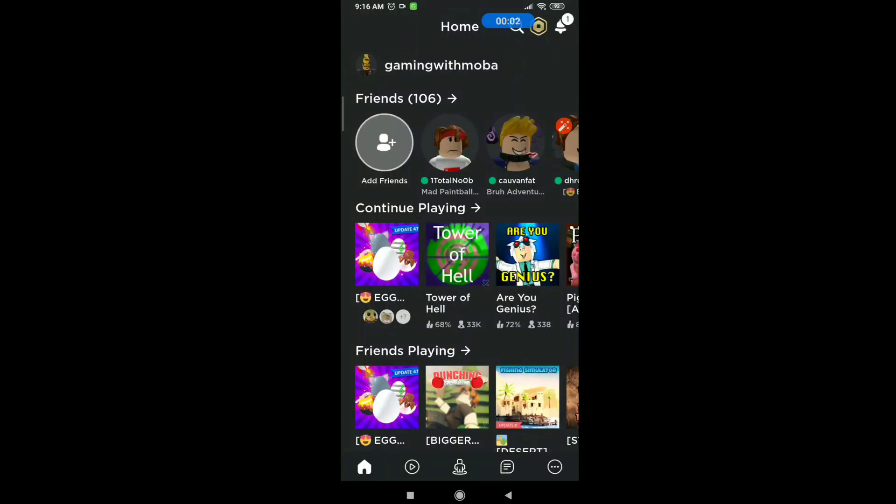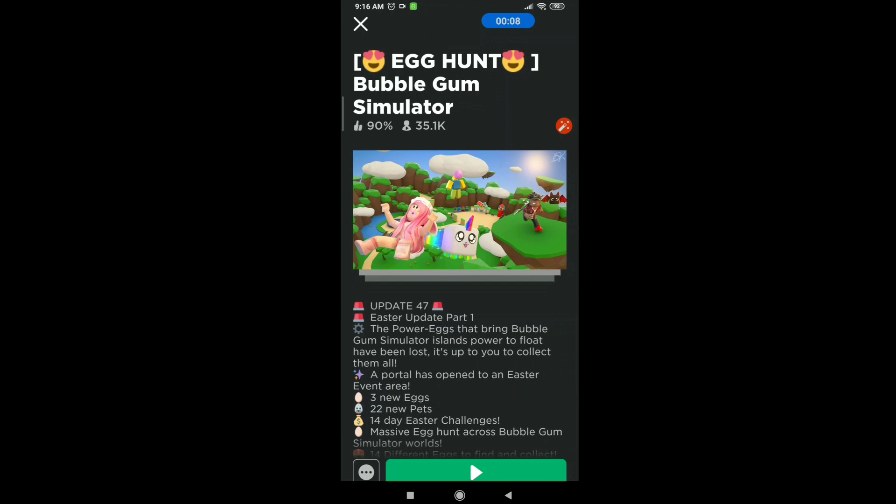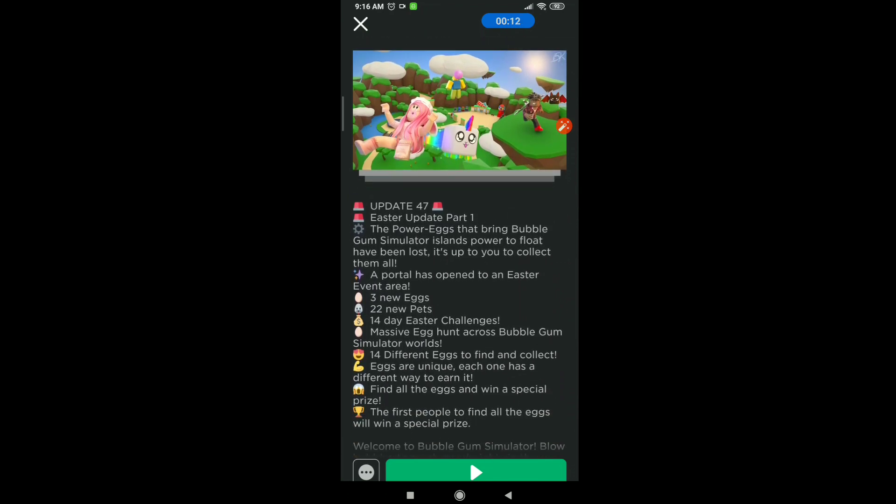Hey guys, what's up, back again with another video. In today's video we are going to be talking about a new egg hunt update in Bubblegum Simulator — Update 47, and Easter Update Part 1 is here.